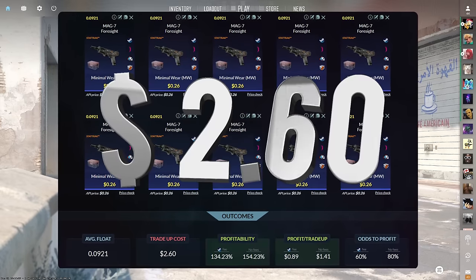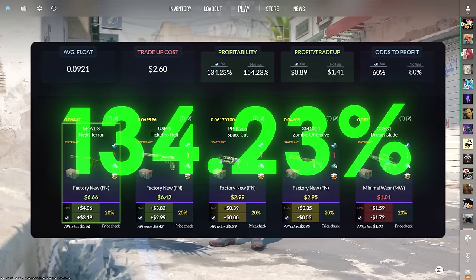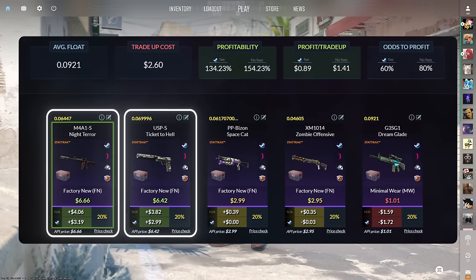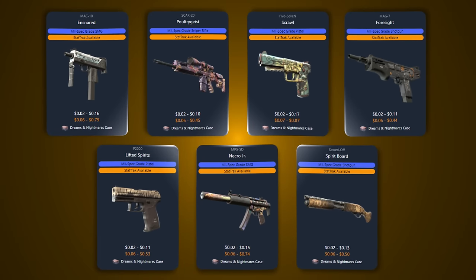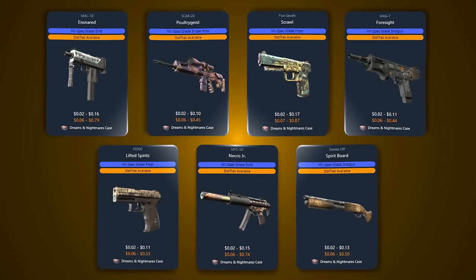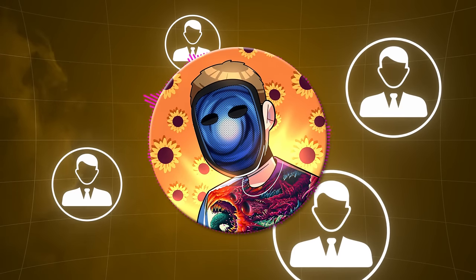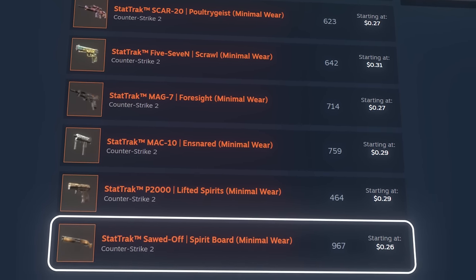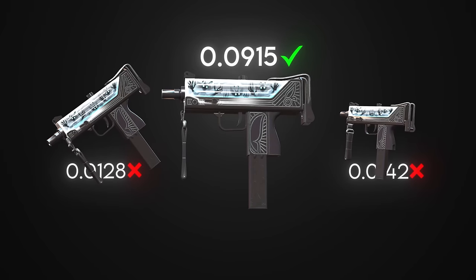This trade-up has a 134.23% profitability after Steam fees, and the two best outcomes are the M4A1-S and USP-S, each sitting at around $3 of profit. In the Dreams and Nightmares collection there are seven different milspec skins that could be used. In the past, the advice for buy orders would be to place them on the skins with the lowest buy order prices and hope for the best — almost like a shot in the dark.